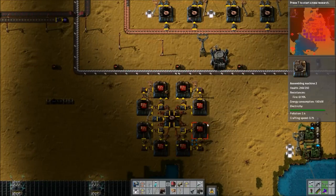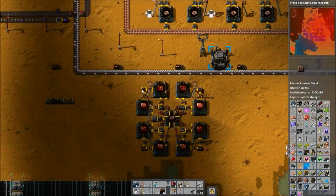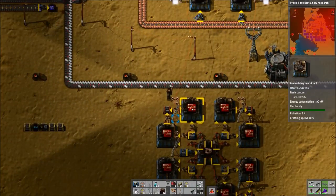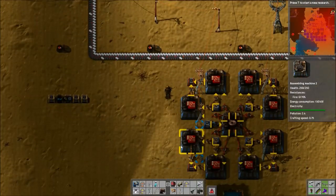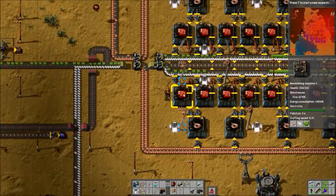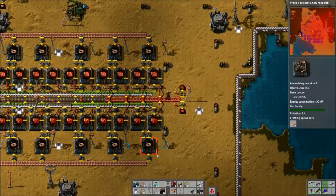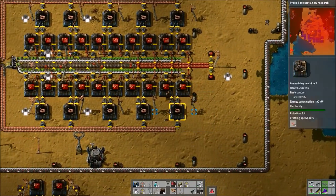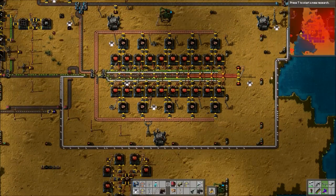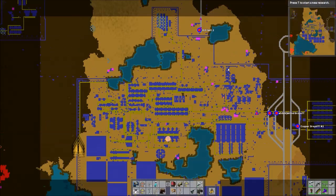This one here, which I'll explain in a minute, is really good for when you have robots — as you can see, we have our requester chest and our provider chest. But before that, I would not really suggest using this one, because it can get really funky if you try to use belts with it. I've never tried it with belts. So we're going to start with this one here. I mean, I guess you could say I came up with it — it's really not anything groundbreaking. It's pretty straightforward.